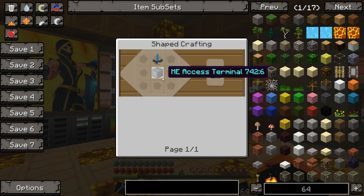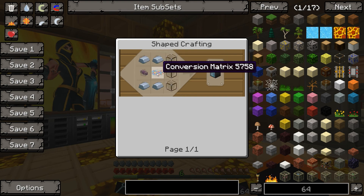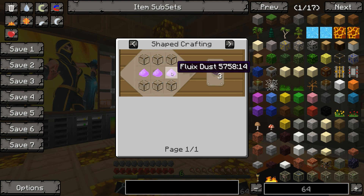To make the wireless access terminal, you're going to need a wireless receiver. That is made with a Fluix Pearl, a stick, and three iron ingots. And we're going to need an ME access terminal, which we already know how to make. Then we're going to need the wireless access point, which is made with another wireless receiver, three bits of glass, four iron ingots, and one ME cable. The ME cable is going to be crucial — it's what brings everything into your network. You make it with three Fluix dust and six pieces of glass, which gets you three of them.